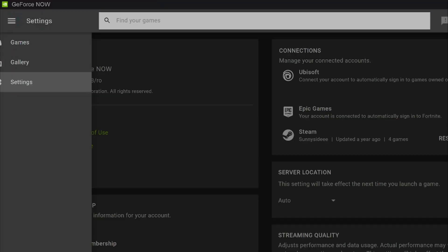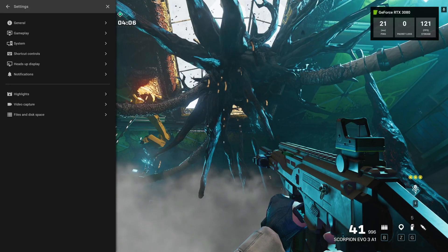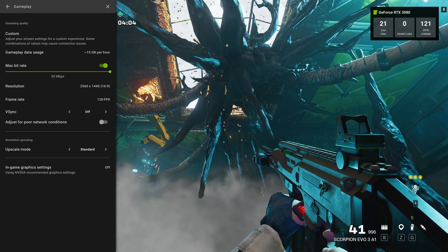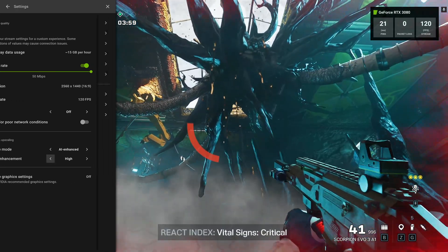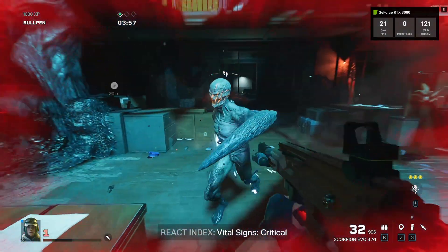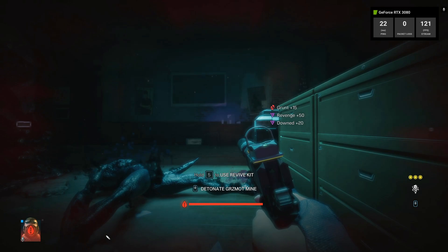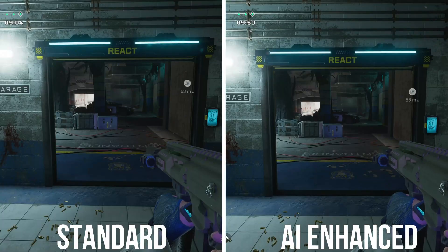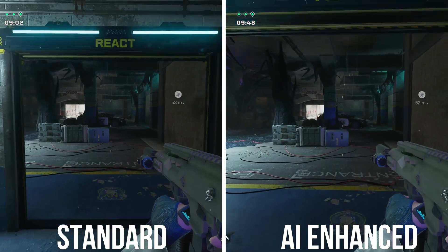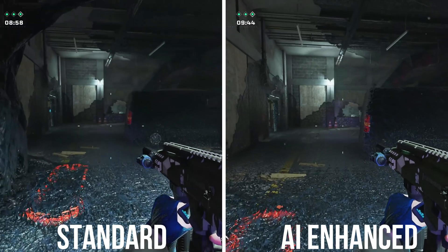There are two ways to activate this: you can do it in your GeForce Now settings in the app, or simply via the game by hitting Ctrl+G on your keyboard and navigating through the menu. I got my hands on this with an early preview and I must say it made a huge difference — I could see a huge difference between Standard and the full AI Enhanced visuals.